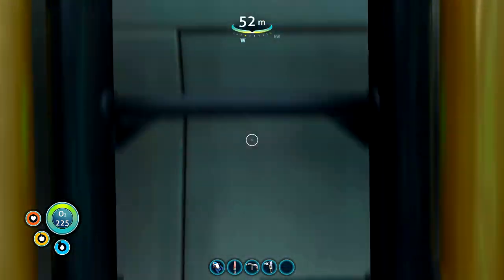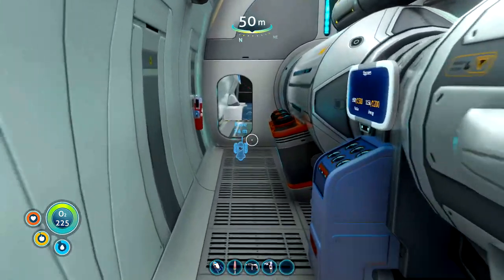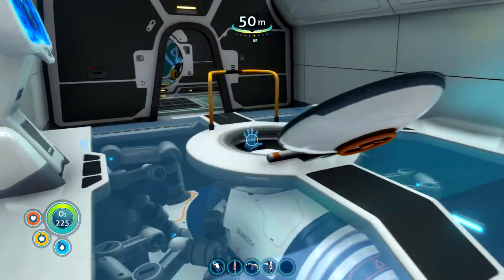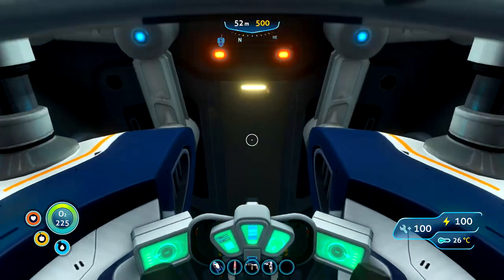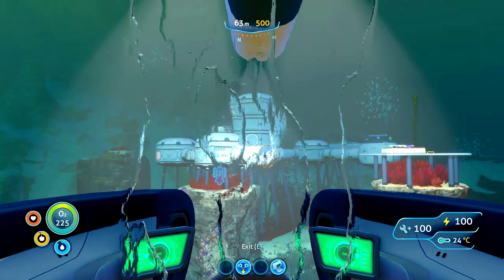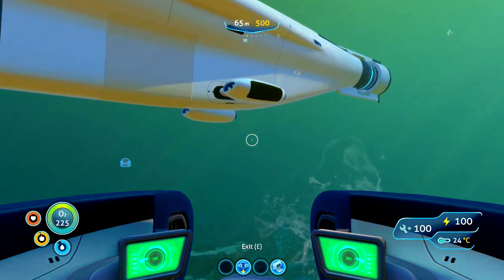We're going to have to get some upgrades because this thing can only go down 500 meters, and our Seamoth can also only drop 500 meters. So I need to check if we've got any mods we can actually stick on this, or if we've unlocked any of the mods for the Cyclops. In order to do that, we need to build the vehicle modification station.